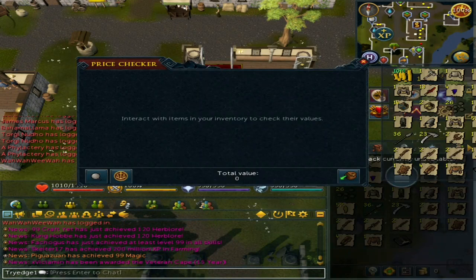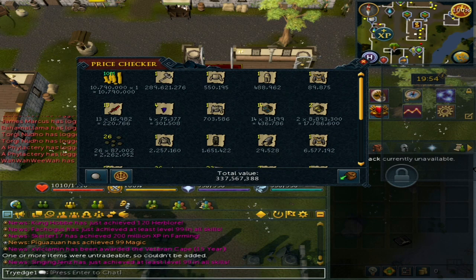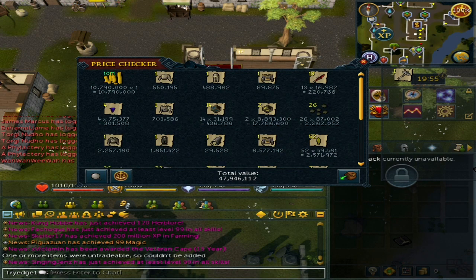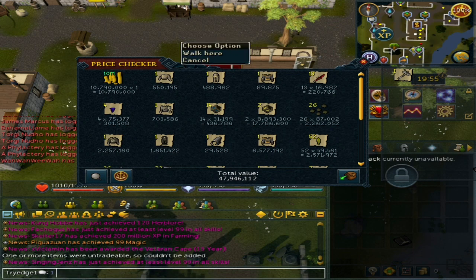From 10,000 revenants, I got a total of 337 mil GP. Since you can do 400 kills per hour, this only took about 25 hours. On average with the Statius hammer, that's 13.5 mil GP per hour. Without the hammer, it's only 48 mil total — meaning in about 25 hours I barely made 2 mil GP per hour, coming in at around 1 mil 920K. So yeah, that's pretty bad.